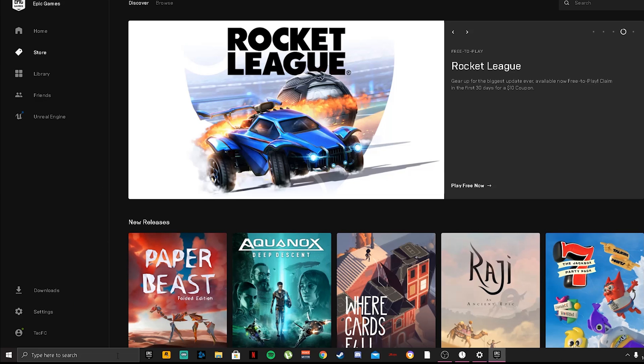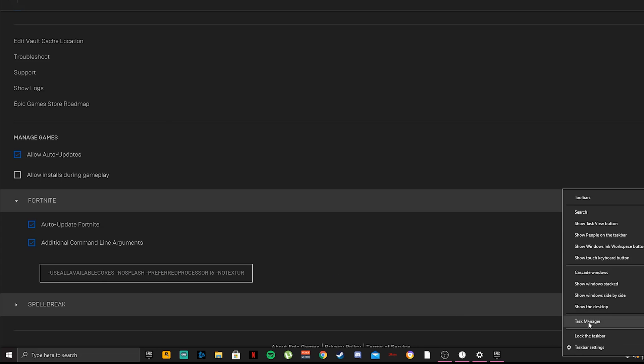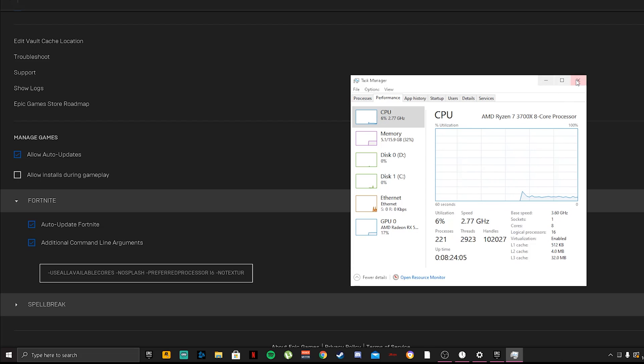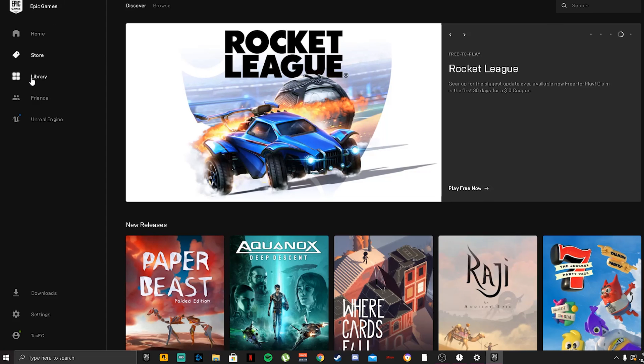Open your Epic Games Launcher, go to Settings, scroll all the way down, click Fortnite, and under Additional Command Line Arguments make sure that's enabled. Copy the command from the description and paste it in. For the number 16, replace it with however many logical processor cores your CPU has. To find that, right-click your desktop, open Task Manager, go to Performance > CPU, and look for Logical Processors. Mine is 16 — use your own number. Once done, click the Fortnite tab, go to settings, and exit.